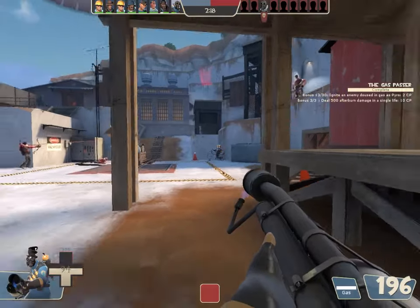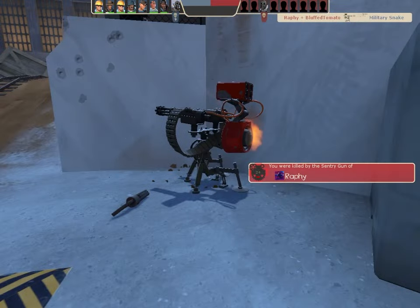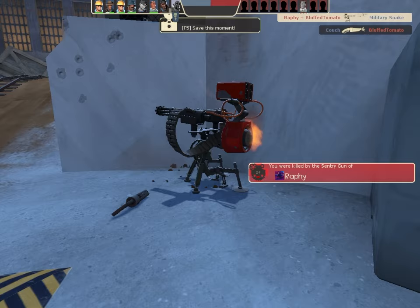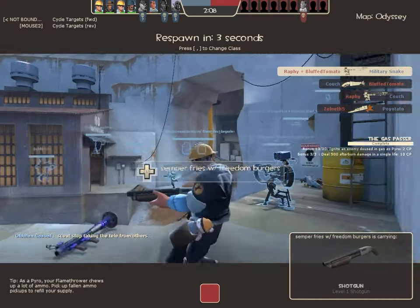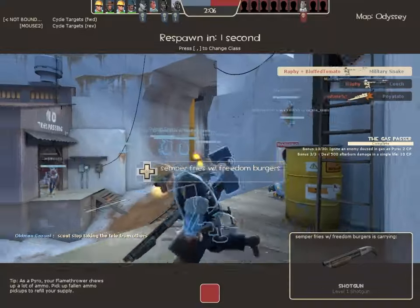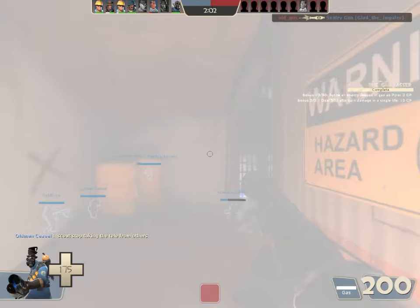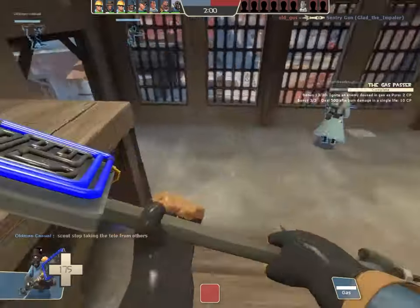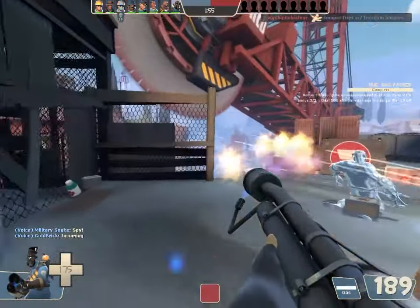That's a problem. I mistimed the air blast. I thought that would travel farther. I thought the rockets would travel faster to me, but it is what it is. At least I have a full gas passer, and this time I have to be very careful with it.